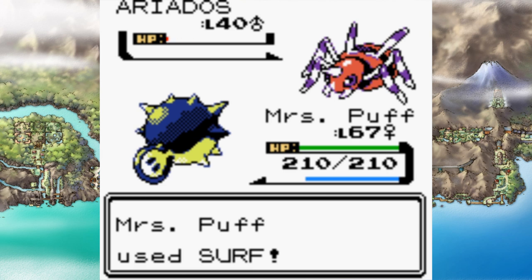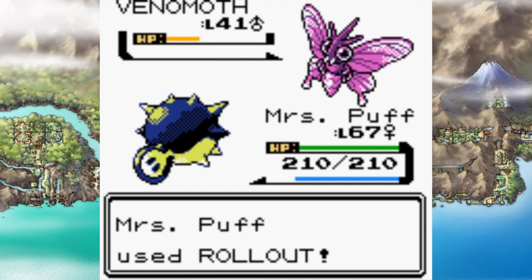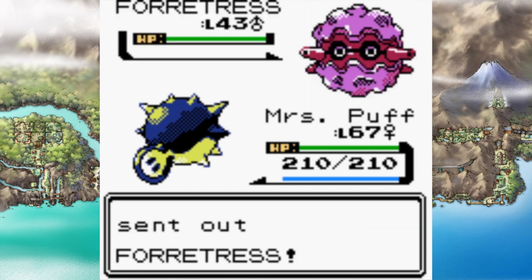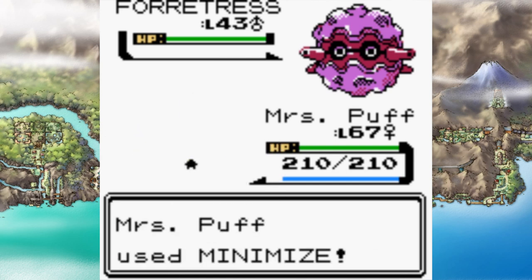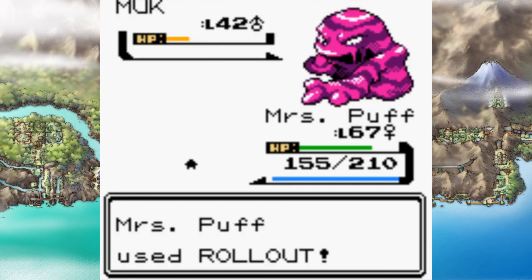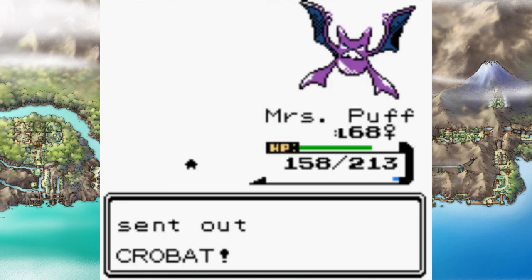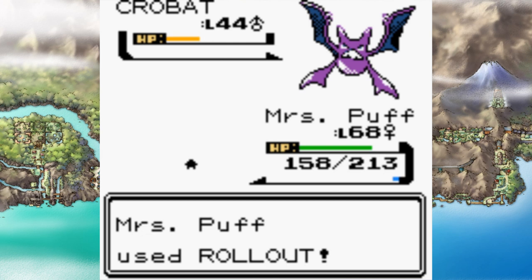Koga's team, being part Bug and Flying for the most part, was surfed to death. I surfed over Ariados and went for Rollout on Venomoth — not sure why, but I did. I missed Rollout on Forretress and decided to Minimize, but Forretress has Swift. I built up Rollout on Forretress and the fourth and fifth hits of Rollout took out Muk and Crobat. Because Koga's team is mainly Poison typed, I wasn't too worried about this battle.